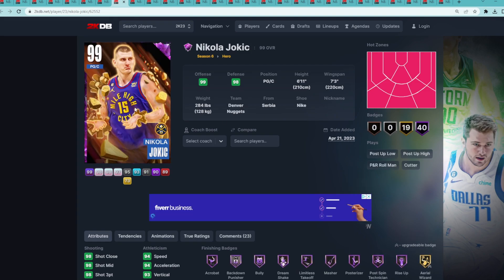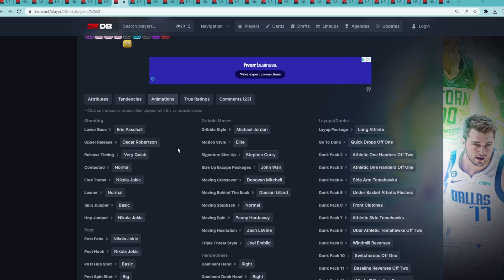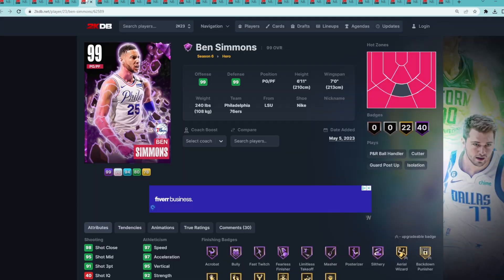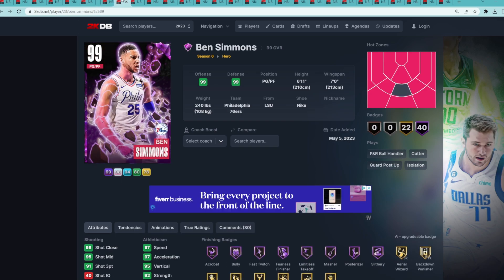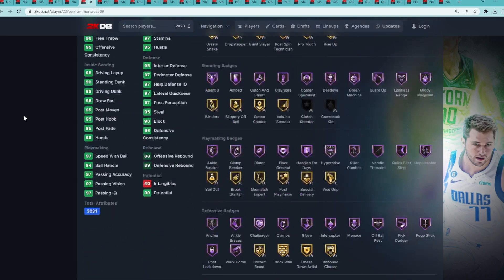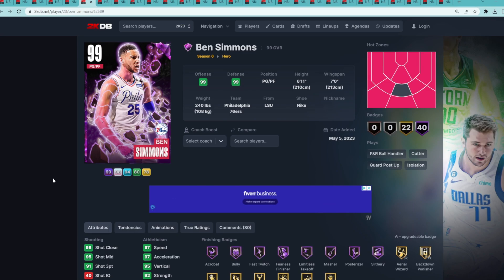At number 7 is the Dark Matter Jokic — a 6'11 point guard with a 7'3 wingspan. It's kind of crazy he's only at number 7, meaning there are 6 better cards in the hero sets than Nikola Jokic, who is debatably the best point guard in MyTeam. He's got a great jump shot, really good dribble sigs, and moves really well for a 6'11 card. At number 6 is Tim Thomas, who I personally think is the best shooting guard in MyTeam and one of the best offensive cards. At number 5 is Dark Matter Ben Simmons. Because of his defense, size, wingspan, and defensive animations, I think he's a little more valuable on the court, and he's also better at getting to the basket — slashing being one of the best ways to score this year.